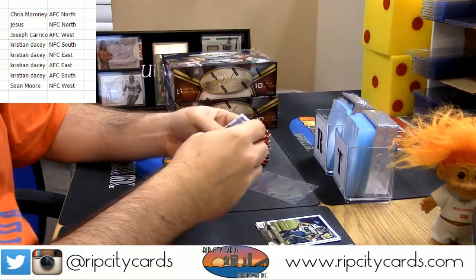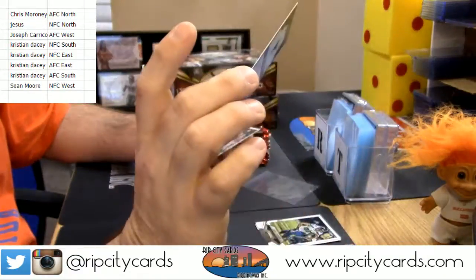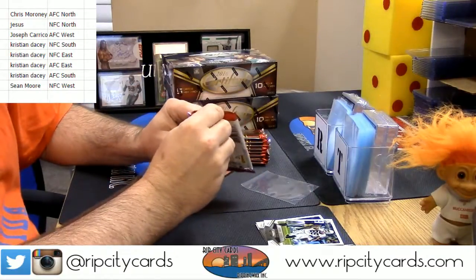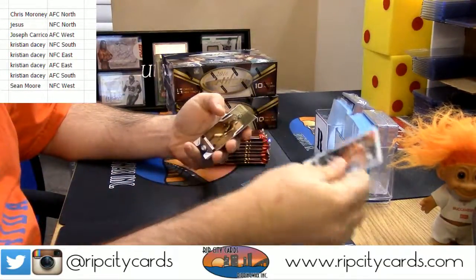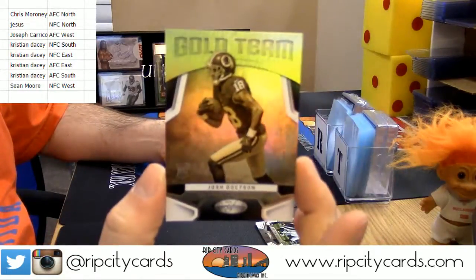Apparently the silver ones are numbered to 499 for rookies. Are all rookies numbered? Certified — as Bates would say, a big one. 65. Going after the check. 2016 Certified Football. I'm missing the base insert, gold team, rookie action — Josh Dotson.